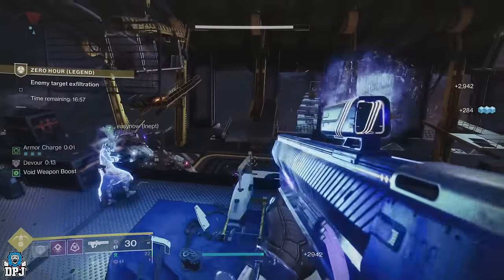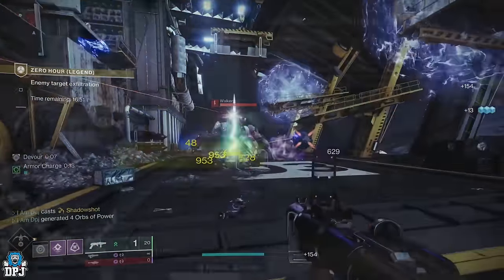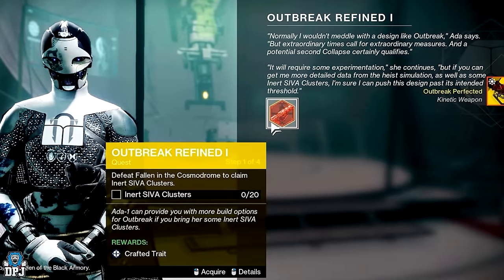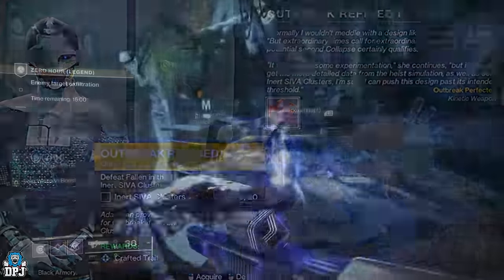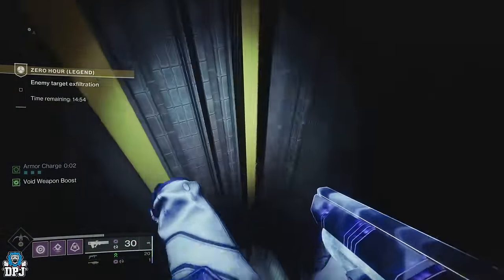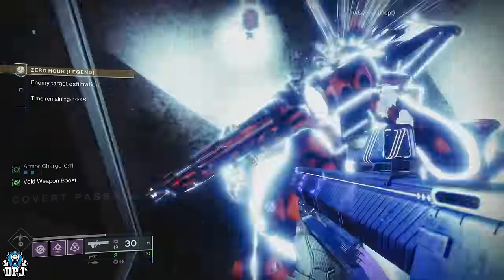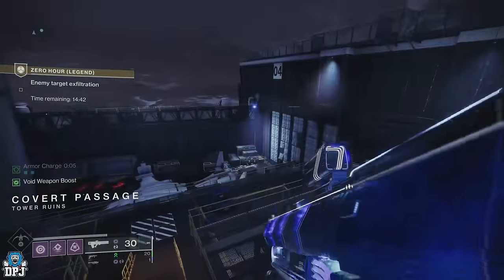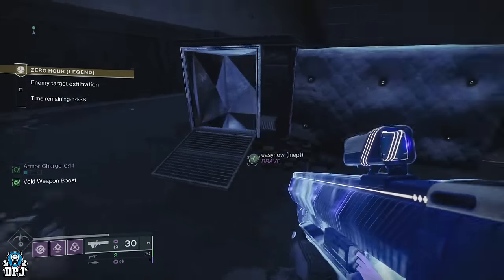Outbreak Refined 1 starts at Ada-1. The first step doesn't have anything to do with the actual mission — you first have to head to the Cosmodrome and kill Fallen, which will eventually drop the required inert SIVA clusters. Once collected, it's into the Zero-Hour mission you need to go, on Legend, to find those switches. You can pull and activate these switches regardless of progress made on that run, so once you've pulled them, you are free to restart and then complete it on Legend.